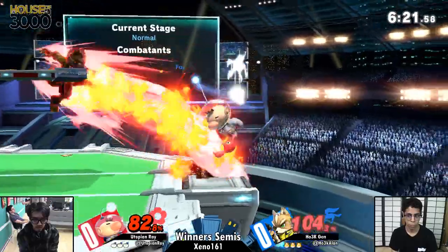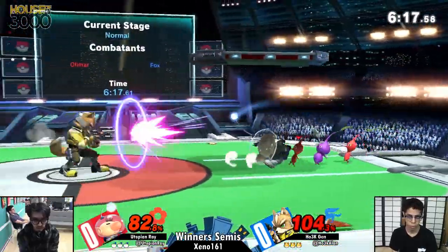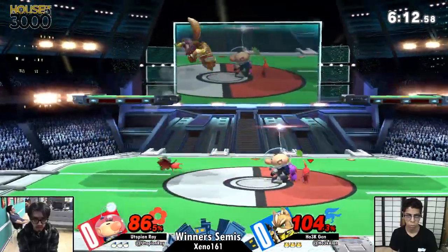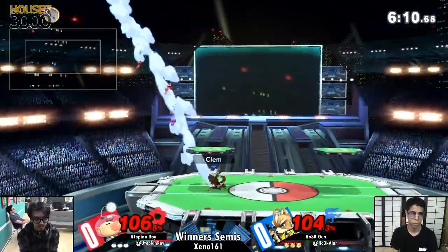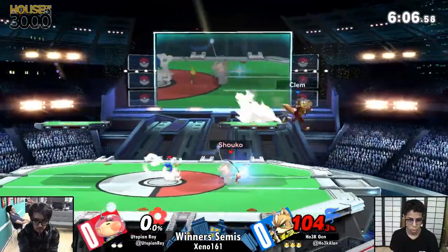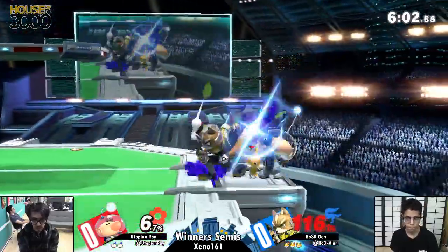I'm under the belief that this game one is incredibly important, based solely on the fact that I see this coming down to a counterpick war. The fact that they started Olimar versus Fox leads me to believe that this was a double blind pick, and after this, if Ray loses, he's going to wait for Jen to pick a character and then make a counterpick based off that, or vice versa.